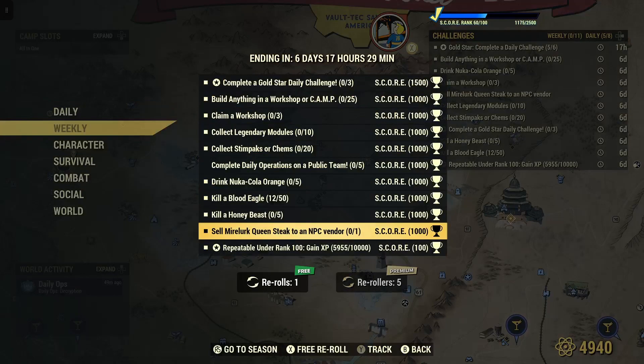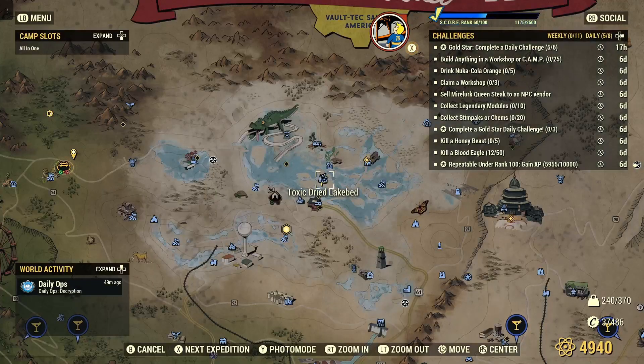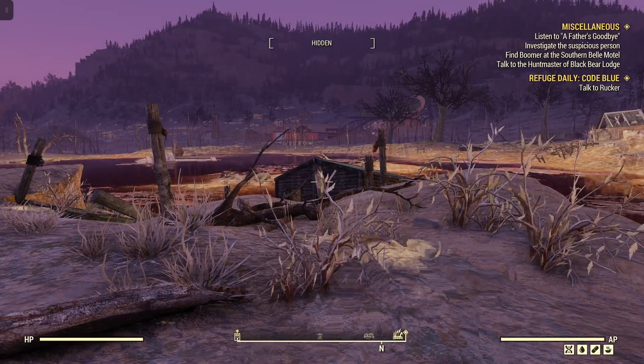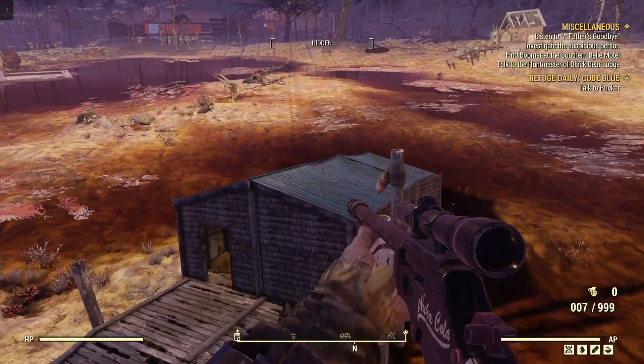Now Mylar Queens are only found in particular spots in the wasteland. One such spot is right here in the toxic dried lake bed. What I'd like to do is jump on this little house here.